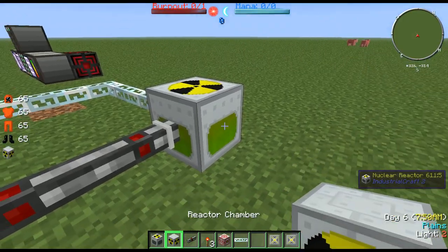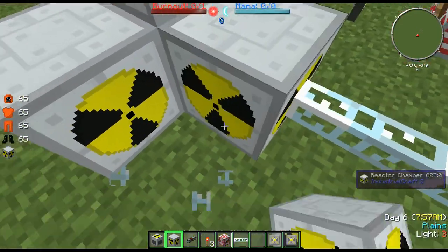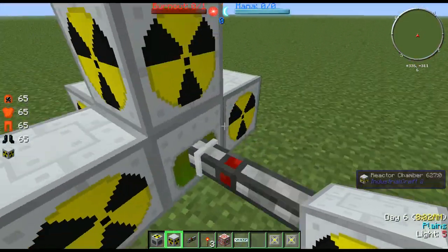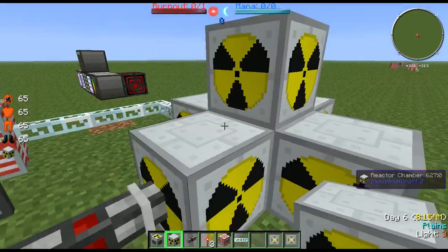If you want to make a bigger reactor, you've got to add on reactor chambers, which you can do like so, all around like this. We've got a full nuclear reactor now. This will still run as if it was just one reactor chamber, so that's okay.